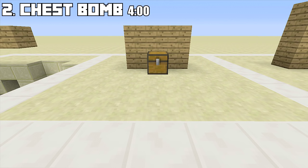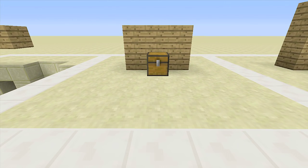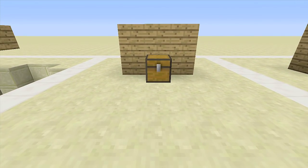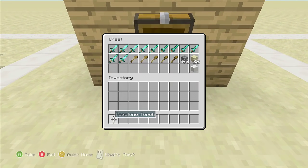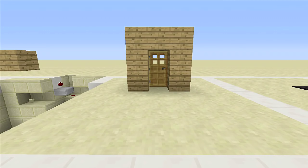Next up is the chest bomb. This is a little different from my older ones — you can set it up to either put items in and blow up, or take items out and blow up. Right now I have it set up so if I put an item in I will explode. I place a redstone torch inside and I'm met with death yet again.